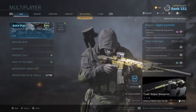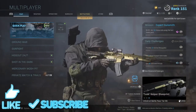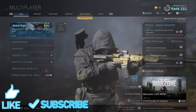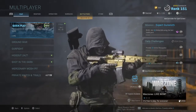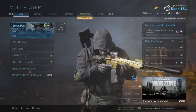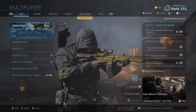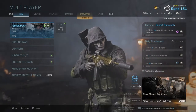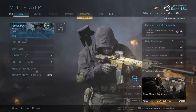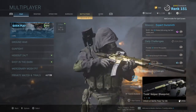Welcome back to the channel. There's a new Call of Duty update - it's a little over 11 gigs. What's in it is some new weapons being added into Warzone - not brand new, but the Desert Eagle, the 725, and the EBR-14. That's three of them, and maybe one more.